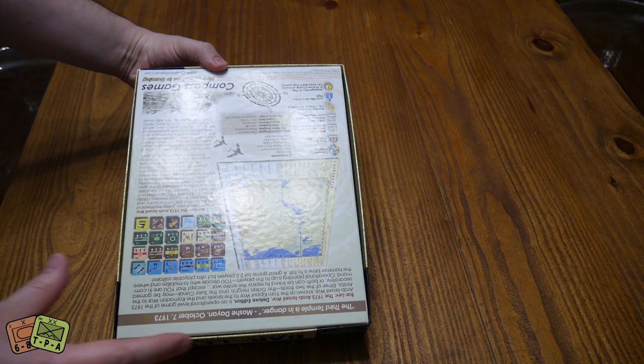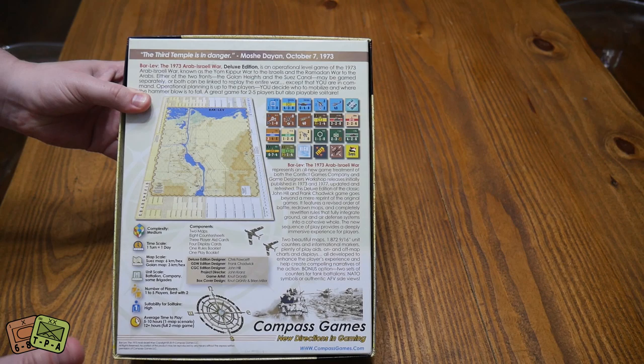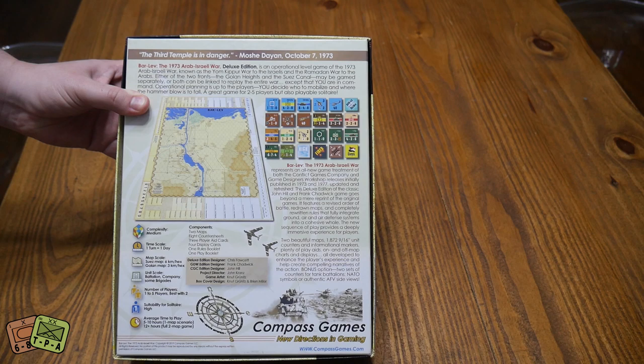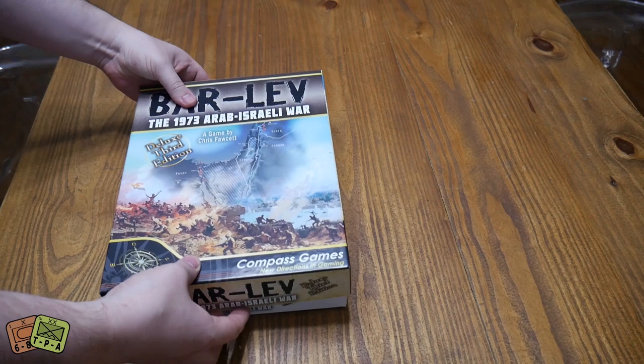This is a pretty big game — it's a two-mapper, but you kind of play them as separate theaters. There's a Suez map and a Golan Heights map, and you can play them together or separately. You can play it solitaire or with two or three opponents. You can do a one-map game in a day, but the two-map game gets a little bit longer, and there are different scenarios included as well.